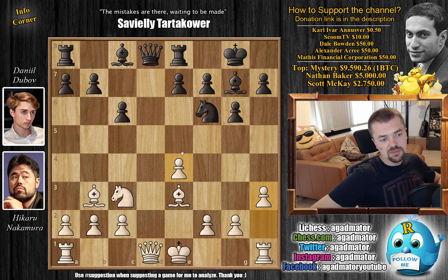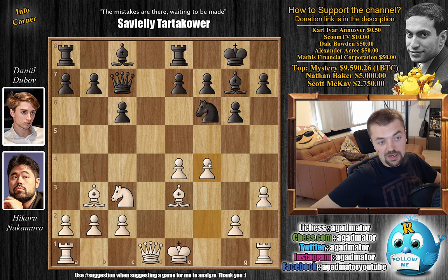Dubov took some time to consider whether to trade and go something like e5 or to go Queen to c7, which he goes for — he decides not to trade queens. Hikaru just goes for f4, so Dubov has to decide how to properly castle. Hikaru stops e5, but you could go for e6, though again you'd have problems developing your light-square bishop. Instead Dubov goes for b5, wanting to play b4 and put pressure on the e4 pawn.